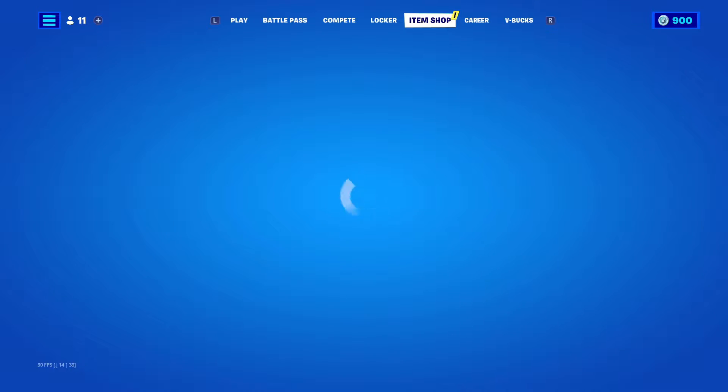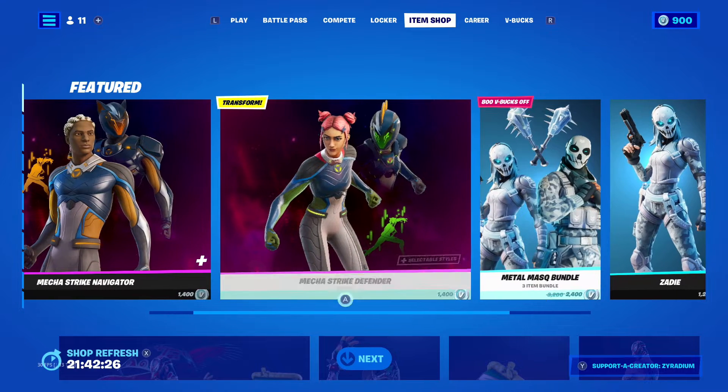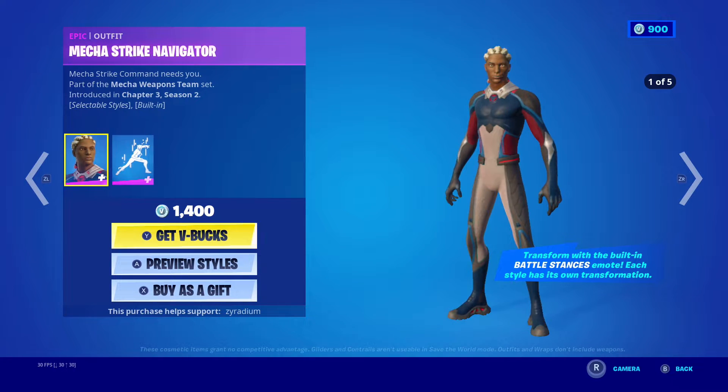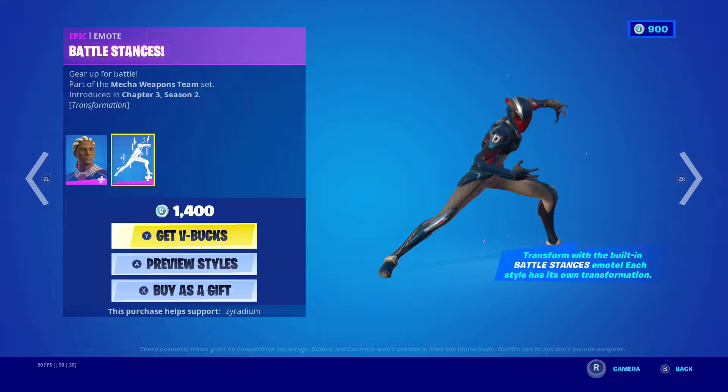What do we get, Epic? What do we get? Alright, so we got the new skins — the Mecha Strike Navigator. We got the skin and the battle stances. Oh, that looks so dope. 1400 V-Bucks.